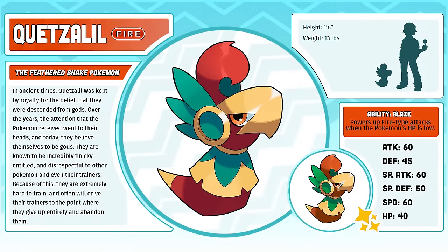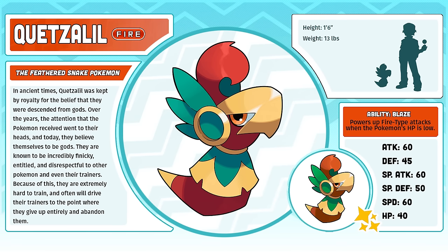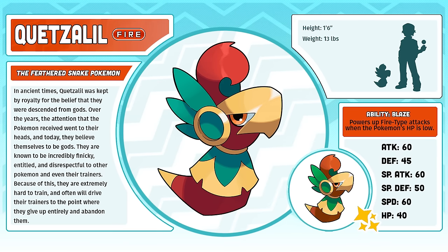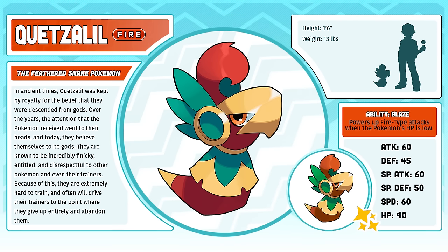Quetzalil, the Feathered Snake Pokémon. I've made it very clear in the past that I've never been a fan of the fire Pokémon Zodiac theory. When I had first conceived my feather snake starter Pokémon back in like 2006, that theory didn't even exist. It was kind of just a coincidence that I made my fire-type starter a snake, but it did help the fans in deciding on Central America as the real-world inspiration for the region of Maza.